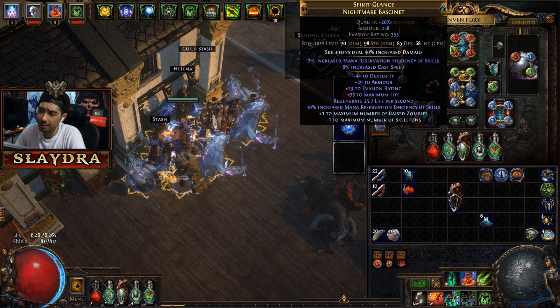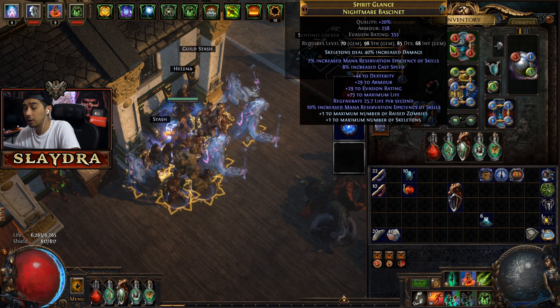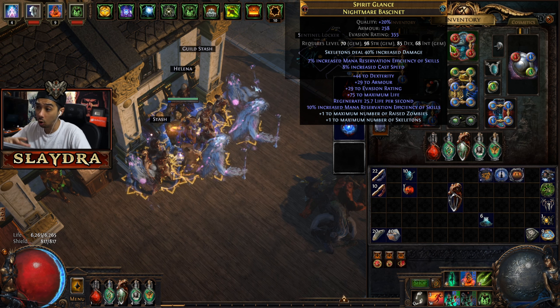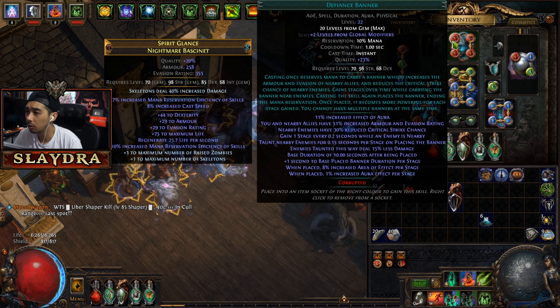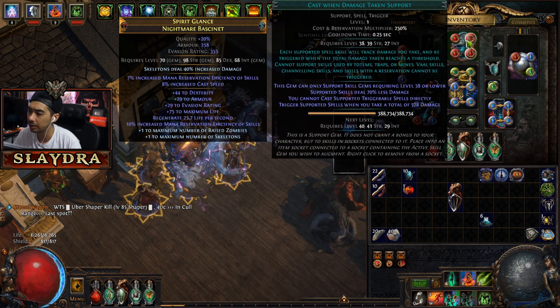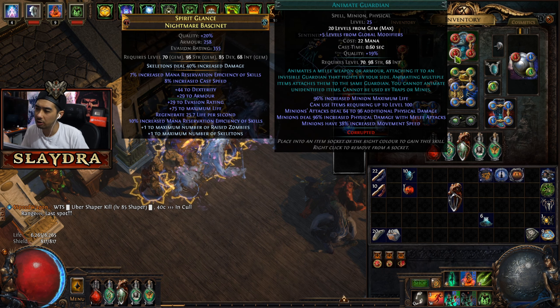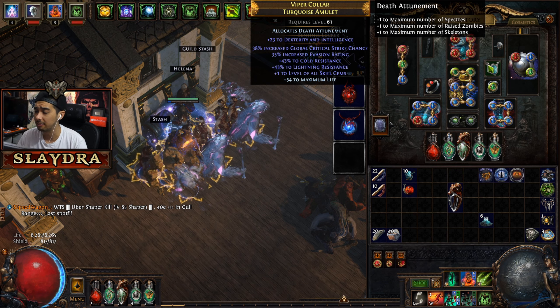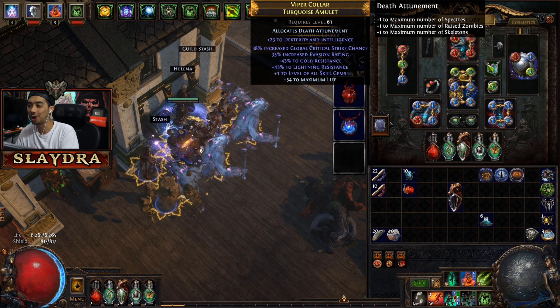In the wand you want Life Tap, Desecrate, and Bone Offering since those are what triggers from it. In the helmet, look for life on pretty much every single piece of gear across all builds. Mana reservation efficiency is relevant in most builds too, since more auras equals more bonus stats. I'm running Defiance Banner, Cast When Damage Taken Support, and Immortal Call in the helmet.